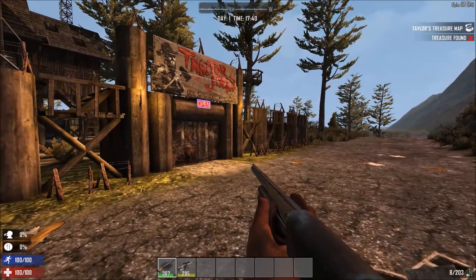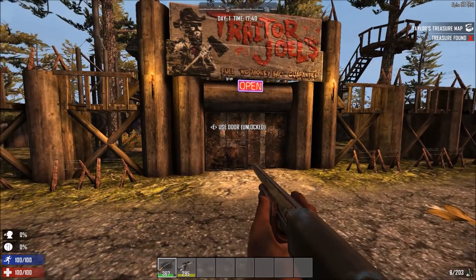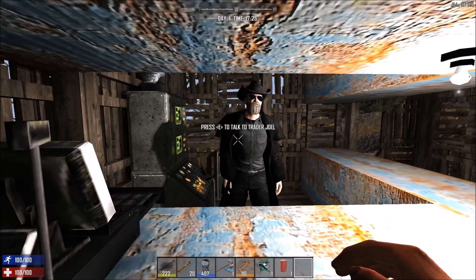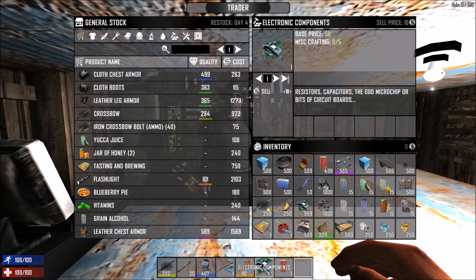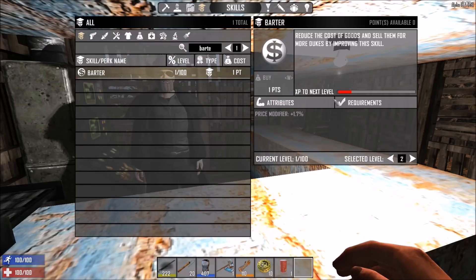Now that we have the locations covered we can go see the basics of the bartering skill. Bartering is leveled up by selling and buying items. Basically one token or coin equals 10 points of experience into the bartering skill. At first you'll need around 1000 exp to level up, which equals one item worth 100 coins being sold. As you progress it gets harder to level it — at level 50 you'll need around 5000 exp, and at level 70 around 7000 exp to level up.